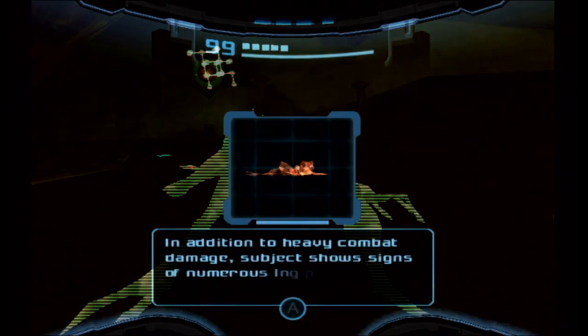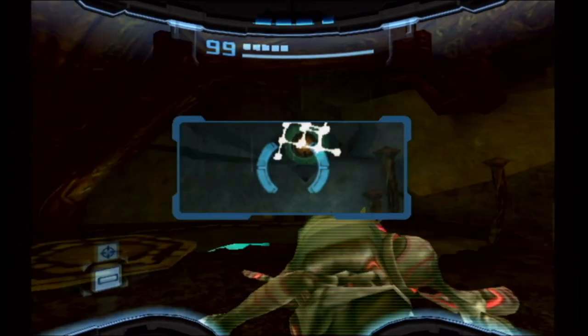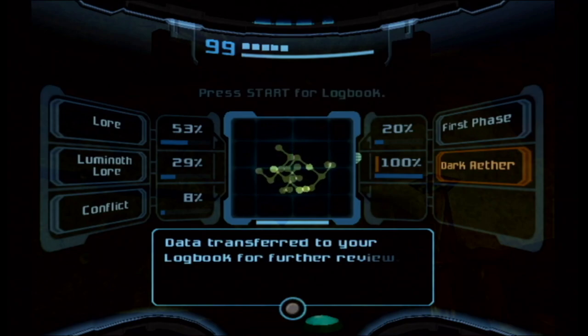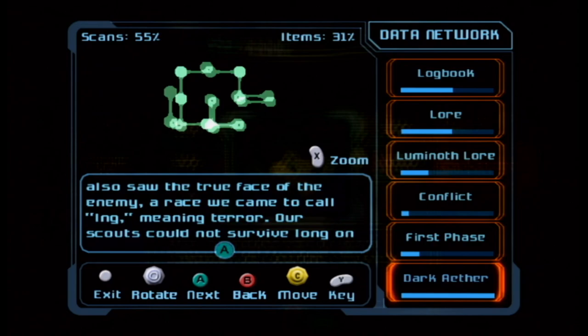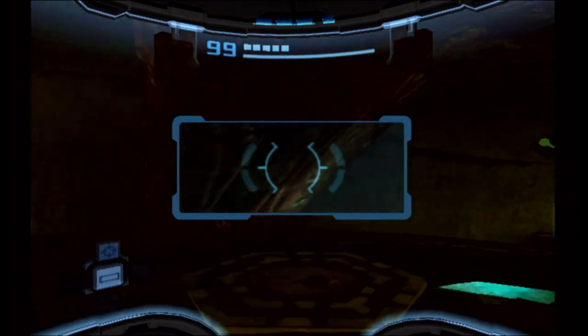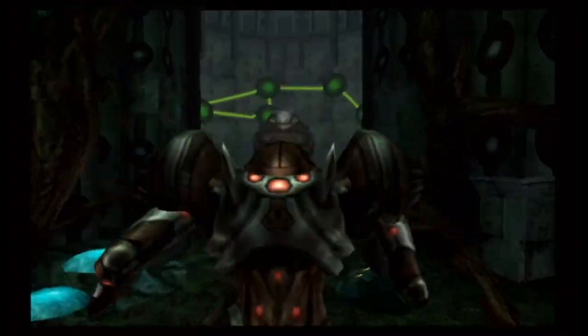We got to do a couple things before we do that. 'Heavy combat damage, Ing possession attempts — all failed. He did not give in to their possession attempts and could not spill their secrets. In time we created machines to open rifts to our enemy's world. Volunteer scouts went through the rift zone and found a dark world harsh and poisonous — a dark Aether. He discovered that this world held the missing half of our planet's energy.' This is them finding out about Dark Aether itself, and then the Ing finally named — they showed up and wrecked everything.